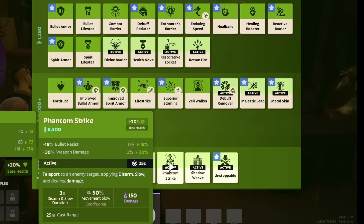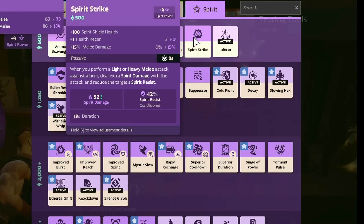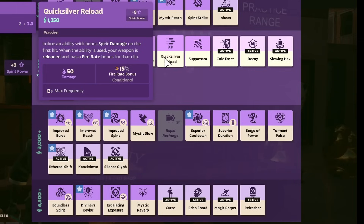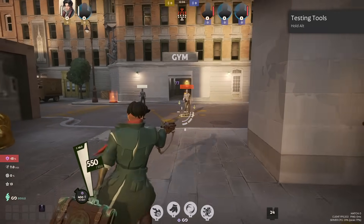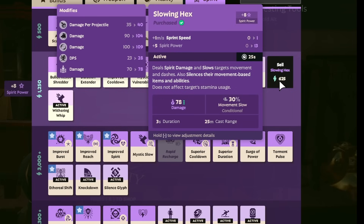Phantom Strike had its range reduced from 30 meters to 25 meters, so you need to be a little bit closer. Spirit Strike had its debuff duration — the spirit resist reduction — increased from 8 to 13 seconds, while it only has an 8-second cooldown, so this could be very interesting for certain playstyles. Quicksilver Reload no longer has +10% reload time, which was actually a downside, so it's interesting that they're removing this trade-off. Slowing Hex had its projectile speed increased by 30% — it was quite slow beforehand — and the cooldown was also reduced by 2 seconds.